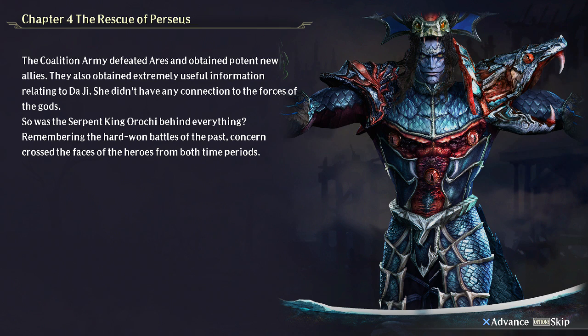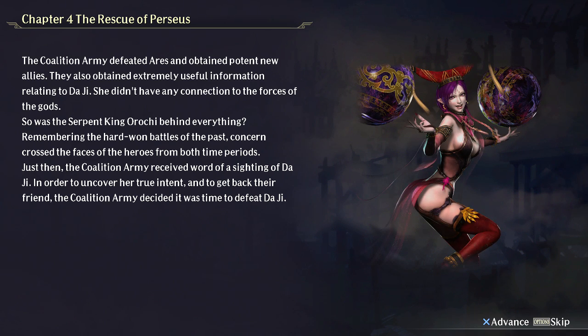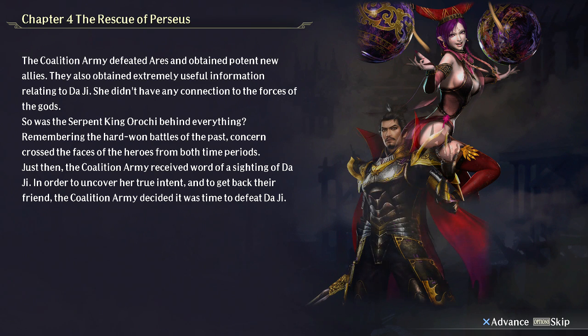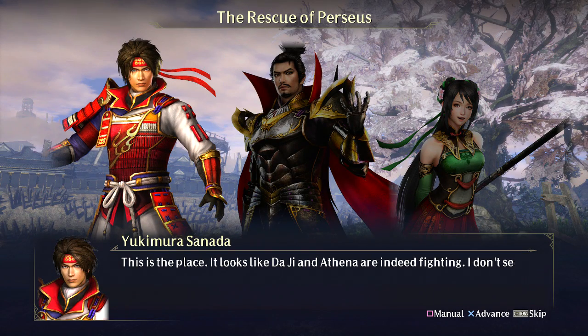I've never noticed those three eyes on Orochi's chest before — holy crap. Unless that's like a new design, I've never seen them. Daji — we don't have any gods on our team at my party. Daji and Athena are in a party. Perseus' face is not visible, but hmm...